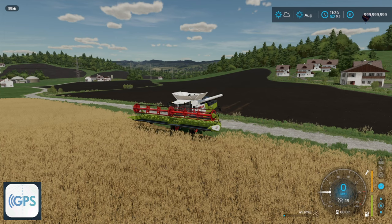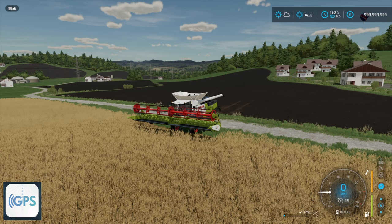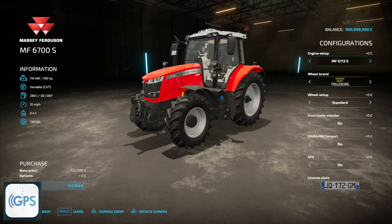Next up we have GPS, also known as Guidance Steering, also by Wopster. I won't go into too much control detail as it would be a very long tutorial. One important note: when you buy your vehicle, go down to GPS and enable it for 15,000. It's not automatically added.